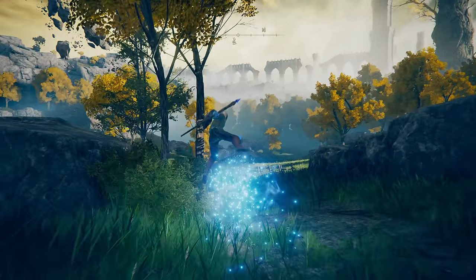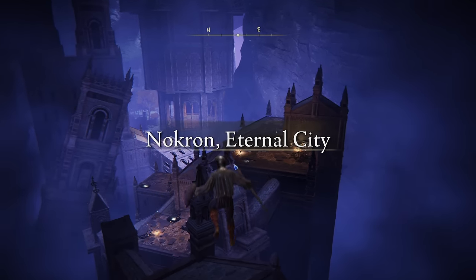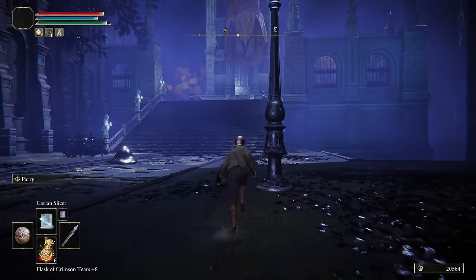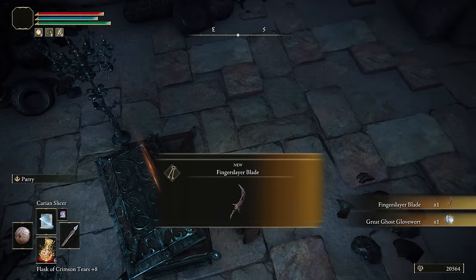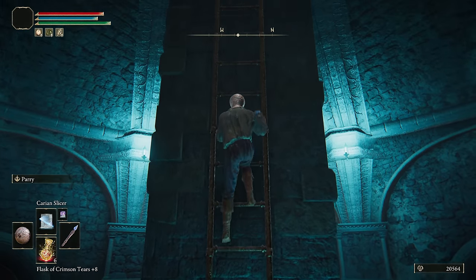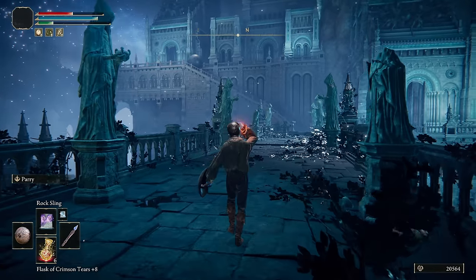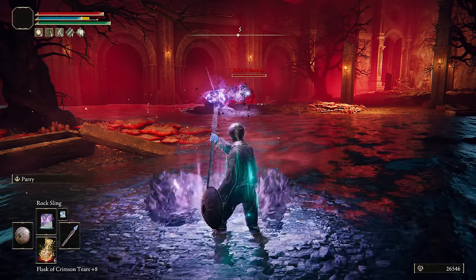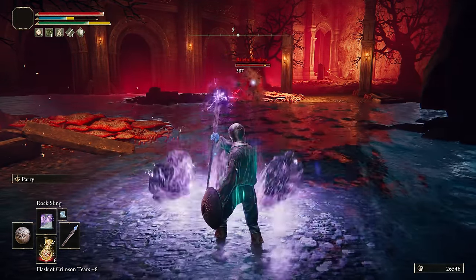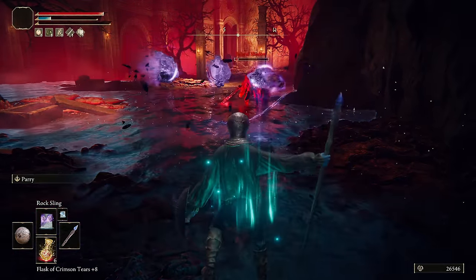Our next step is fully completing Ranni's questline. So back to Limgrave and down into the crater. Head all the way through Nokron and grab the Fingerslayer Blade from the Night's Sacred Ground. Speaking to Ranni after this will unlock Renna's Rise, where you can grab some super cool fashion, and head into Ainsel River. Head through all of the areas, speaking to miniature Ranni at a grace. Then we have to deal with Baleful Shadow, who would usually be a real problem, but stand in the entrance and spam Rocksling - despite our damage being so low, keep spamming and he'll never get close enough to hit you.